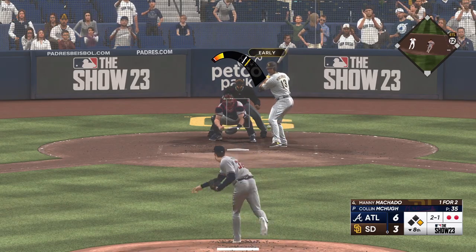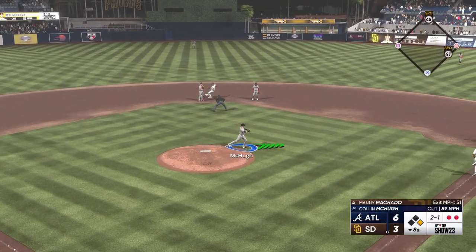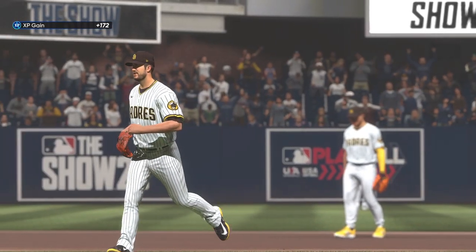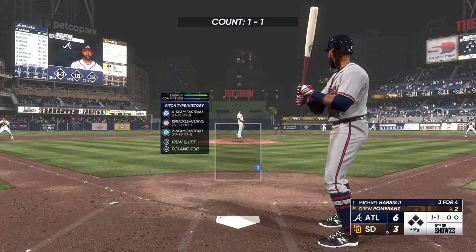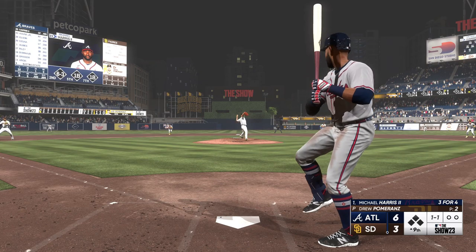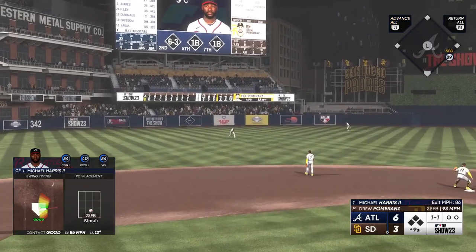Here's Manny Machado — tapped out in front of the plate, throw on to Olsen. So the Padres with a new arm on the mound, Drew Pomerantz, this is his fifth appearance of the year. Now the leadoff spot for the Braves, Michael Harris. Slices the other way — that's a base hit.